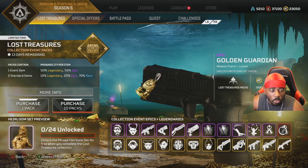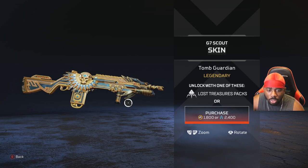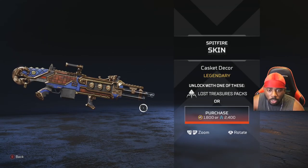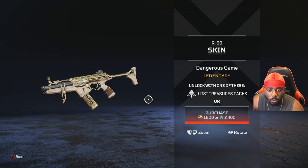Oh my god, this G7 skin is beautiful — this is so pretty, this is a fire G7 skin. I'm gonna have to get some gameplay with that. The Spitfire skin — I'm trash with the Spitfire but the skin is lovely. Most of the time when they do legendary skins, their legendary skins always hit.